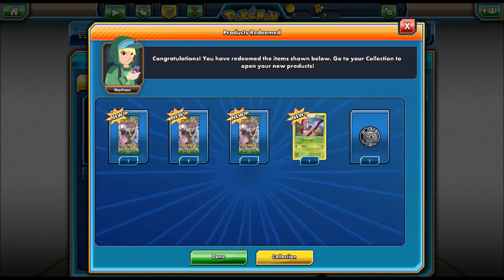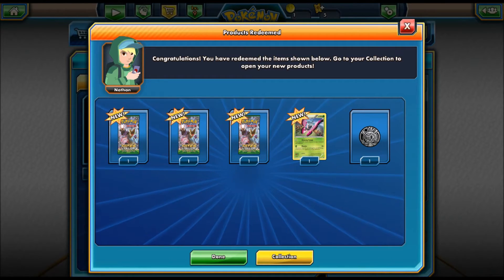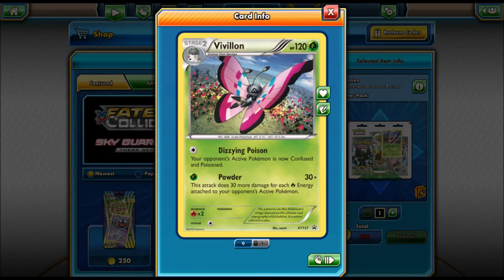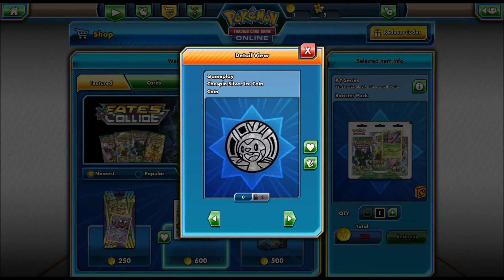You guys just watched me purchase this thing right here, and it comes with three Fates Collides packs. I also have two in my collection plus another Breakthrough pack, so we will also be opening those up as well. We also got a Vaporeon card right here — it has Dizzying Poison and also has Powder. It looks pretty okay. I definitely like that card art; you guys can see the holographic glow it has behind the Pokemon if I move my mouse over the card. It also comes with this Chespin coin right here — I already have two of these, so nothing new for me.